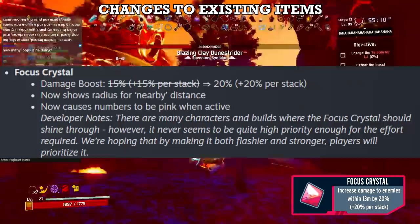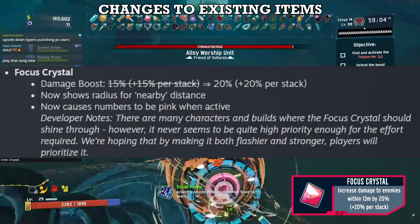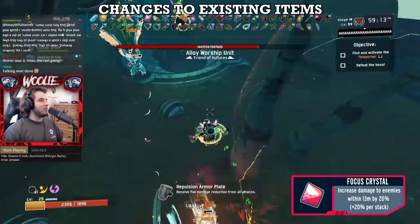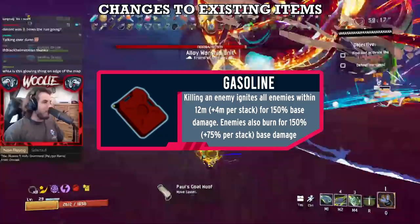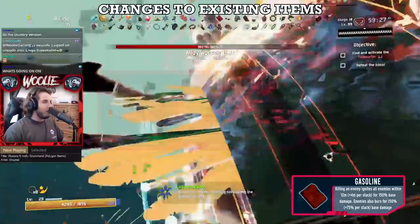I'm talking about the red circle that is now permanently around your survivor after getting one stack. This lets you easily determine whether or not something is in range for some chunky damage increase. On top of that, any damage dealt to things inside of the radius now has pink text instead of the usual orange, indicating that they are definitely being affected by the crystal. Both of these changes combined make its consistency much higher on non-melee survivors. Next, Gasoline goes from C to B tier. The 150% damage explosion that was added makes stacking a few Gasolines in the early game equivalent to a Will-o'-the-Wisp in power, and will demolish everything but the boss inside the teleporter event. Definitely worth the bump up.